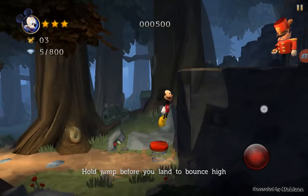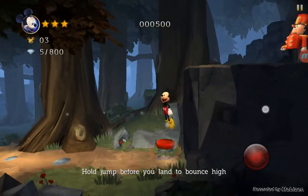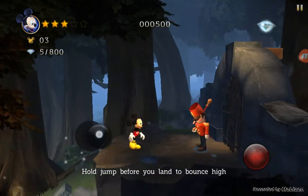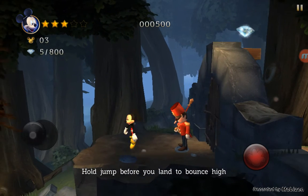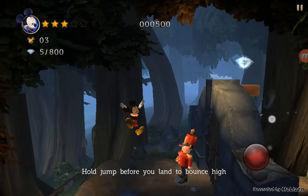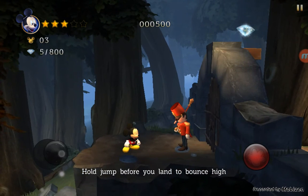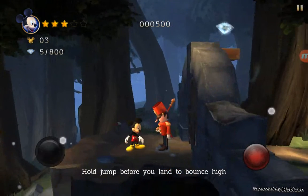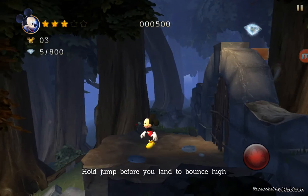Hold jump before you land. The toy soldier guards were proud and regimental, but to a mouse on a mission they were mere stepping stones to higher things. This just means it's giving us a hint that there are stepping stones — you have to bounce on the soldier's head. Perhaps you could help him by hitting the jump button before he lands.